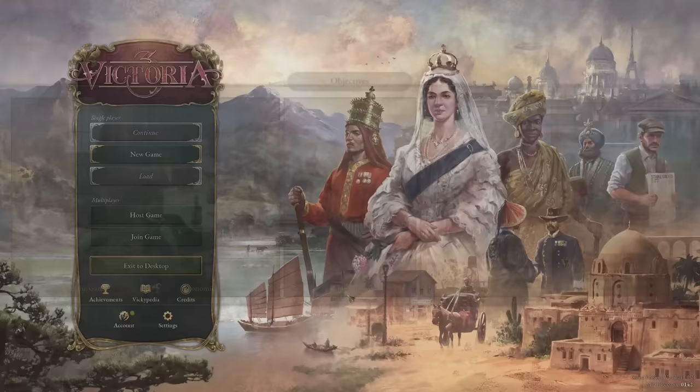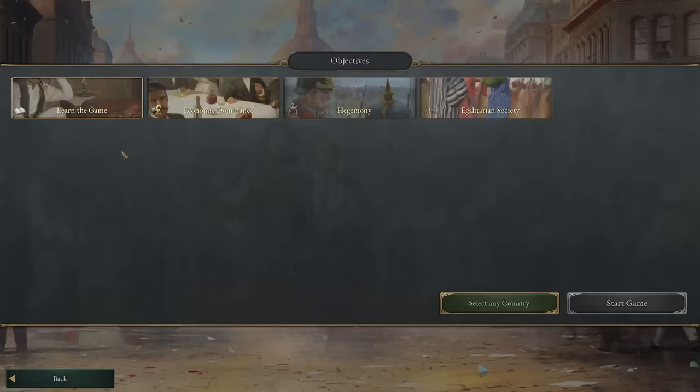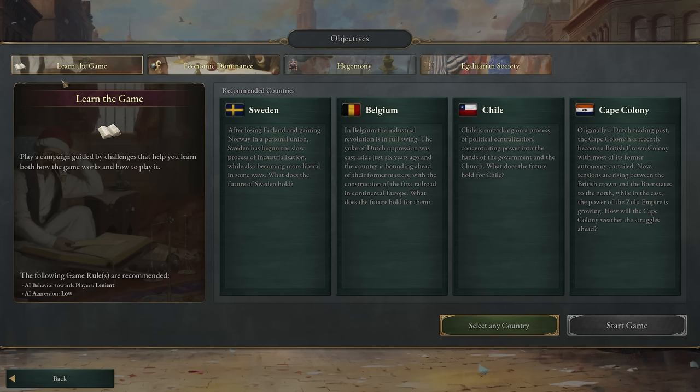When you load up the game you're going to start a new game — that is basically the only thing you can do — and you have a variety of choices here. These first four choices will basically allow you to generate in-game objectives that will guide you through your gameplay.